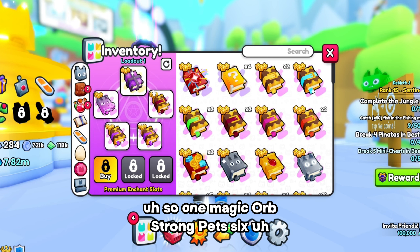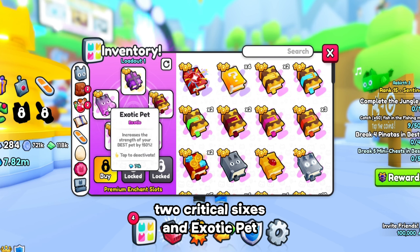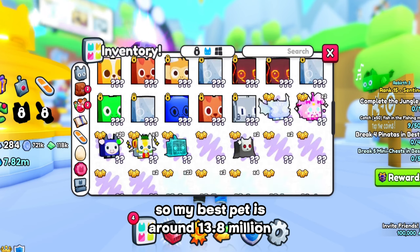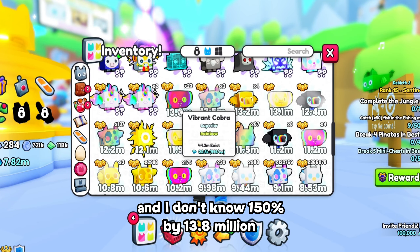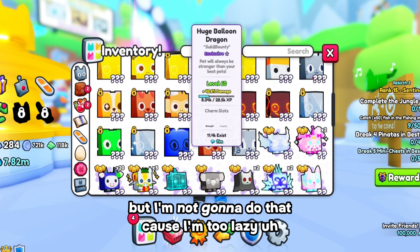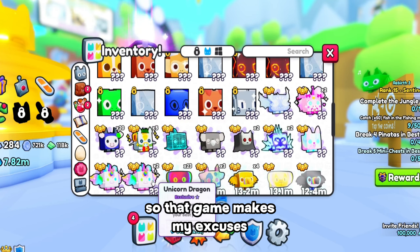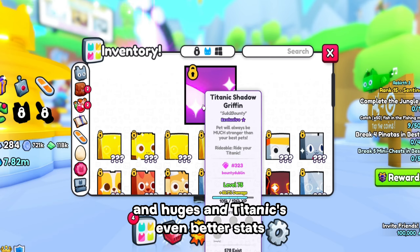This is going to be my team: one magic orb, strong pet 6, two critical 6s, and exotic pet, which actually is pretty good. It increases the strength of your best pet by 150%. So my best pet is around 13.8 million, so that's 150% by 13.8 million. It's actually pretty good because now I got the 150% boost on the pet, which makes all my excuses and huges and titanics even better stats.